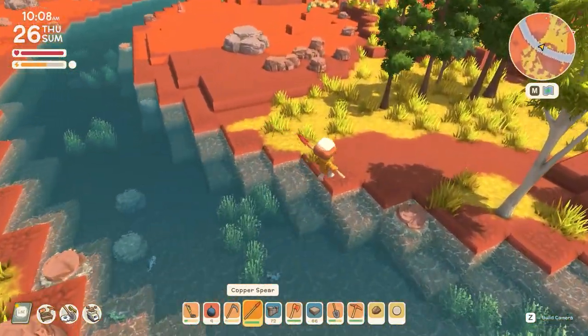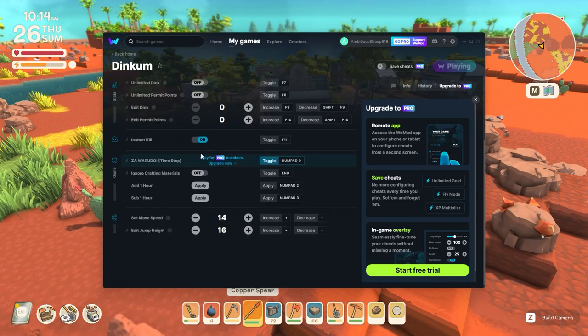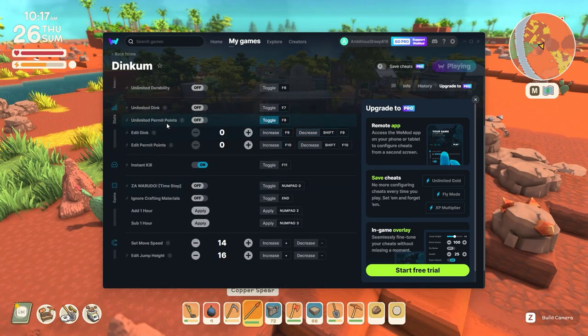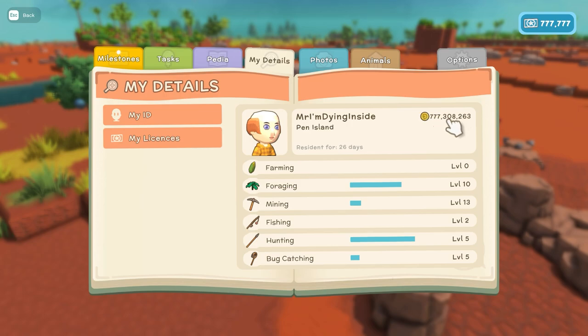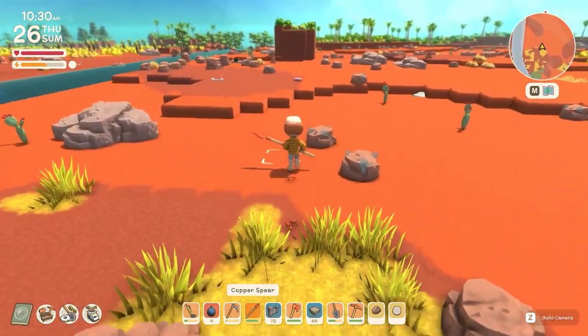I'm an absolute monster and I don't even care. But aside from being a psychopathic killer, you can also edit your dink and permit points. Your money will start going up — as you can see I have a stupid ridiculous amount of money and permit points. It's pretty much infinite, so I can buy whichever permit I want or whatever items I want.